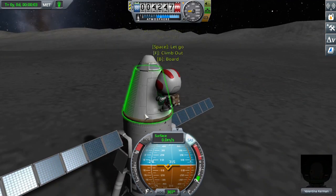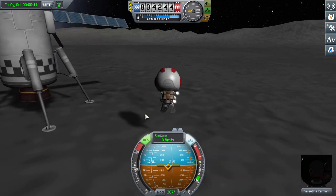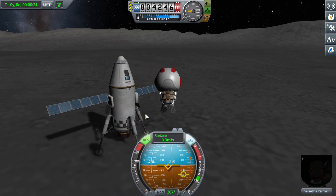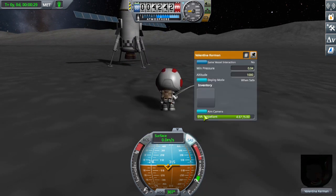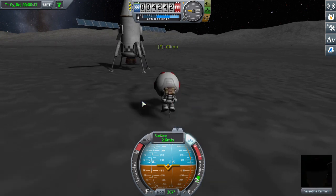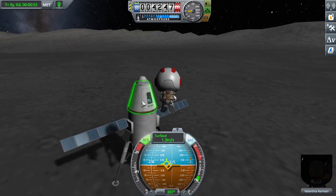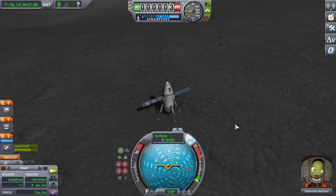You could go to Minmus if you want — it's basically the same as going to the Mun. Landers don't need ladders because Kerbals have jetpacks. You can turn on their jetpacks by clicking R. You can control them using shift, control, W, A, S, and D, and turn them by right-clicking and moving the camera. You can plant a flag by right-clicking on a Kerbal and clicking the 'Plant Flag' option. You can fly over to the capsule and click F to grab it and B to board it.